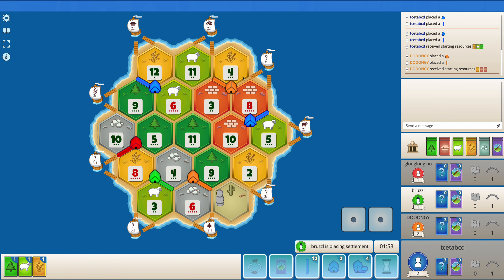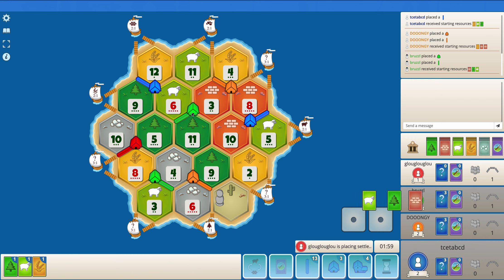Orange is also in a very decent position, especially with access to the ore port. Green maybe goes for something like 6, 3, 11 — and yes, green does go for 6, 3, 11. Then red can go for either 5, 4, 11, but I think 9, 10, 2 is also decent, pointing to the right and going towards 5, 2 to get sheep production.